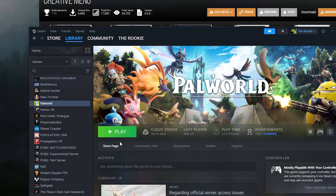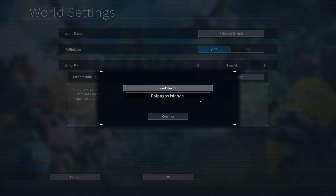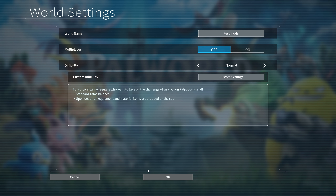Now I believe that is it and it should be good to go. We're going to launch the game and hopefully this works with no problems — this will be my first time trying out this mod. If I did everything correctly, this should work. We loaded up the game. What we're going to do is start a new world because I don't want to mess up my existing world. I'm just going to hit test mods, hit confirm, and go into a brand new world.